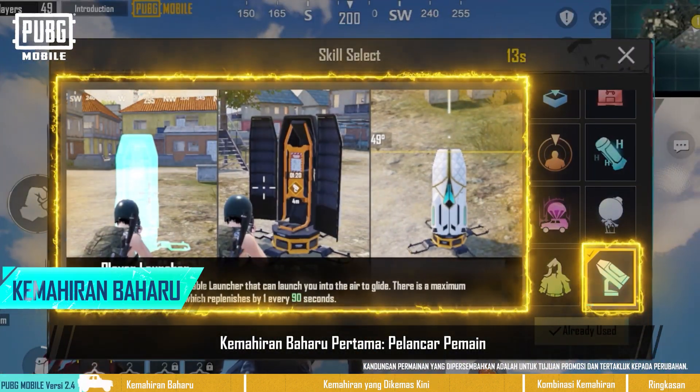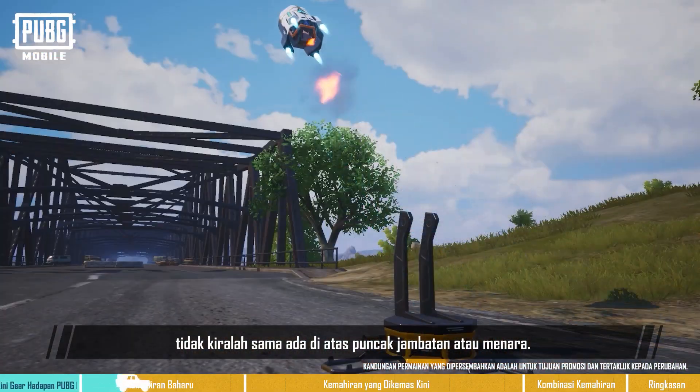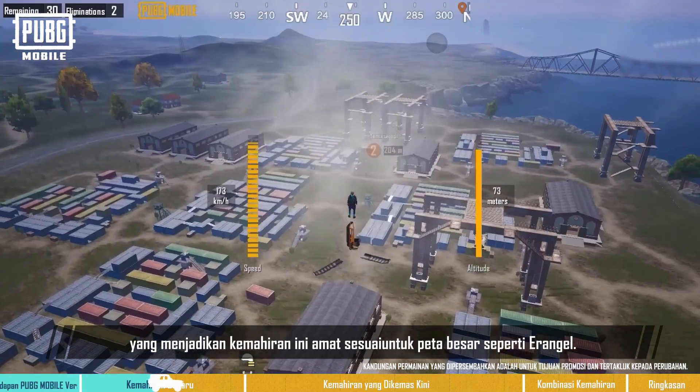First new skill: Player Launcher. Players can now launch themselves like a ballistic missile for high-speed travel. Move to any location you can think of, no matter if it's the top of a bridge or tower. These spots are great for ambushing enemies, which makes this skill great for large maps like Erangel.